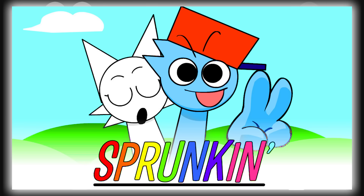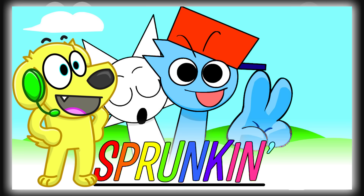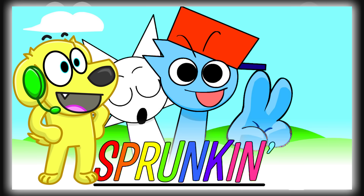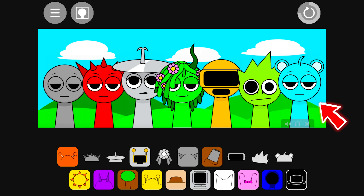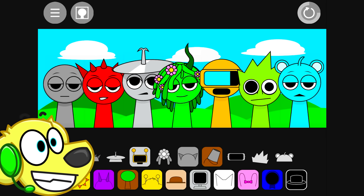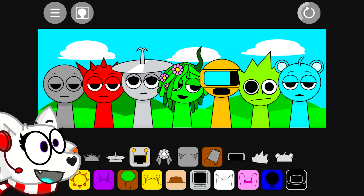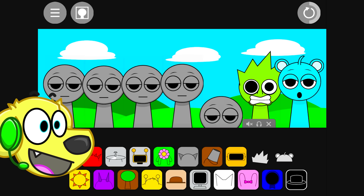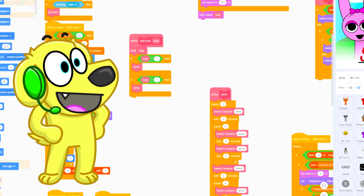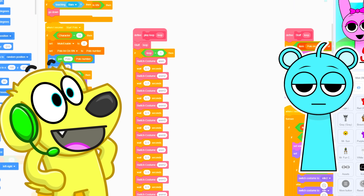Check out the boyfriend design in this FNF mod! Let's make boyfriend look like this in Sprunky! So let's find a character we can easily mod into boyfriend. How about Sky Blue? That's perfect - it's already kinda the same color! We're also gonna change his vocals to be the FNF beeps! Let's go behind the scenes in the Sprunky mod and find Sky Blue!